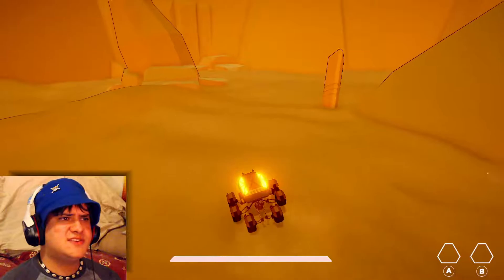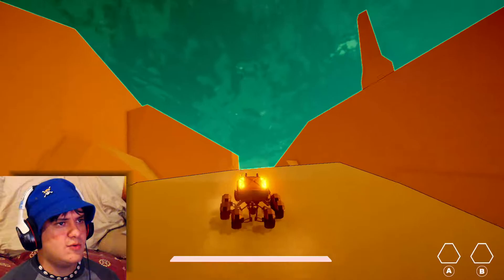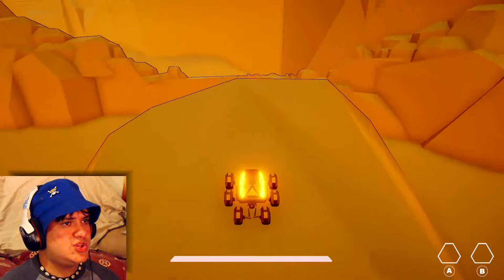So yeah, this game only uses a controller and I have no idea what my objective is. Do I need to jump that? Hang on, maybe I need to jump - oh, maybe I don't have to jump it, maybe I just have to go up there. Okay, so again I don't know what the objective of this game is. I think it's just like an exploration game where you find stuff or something.